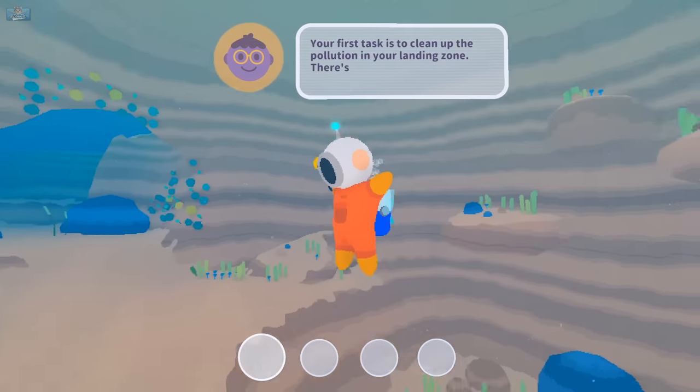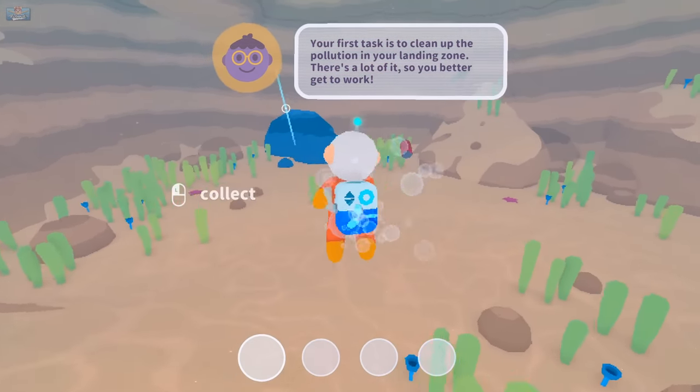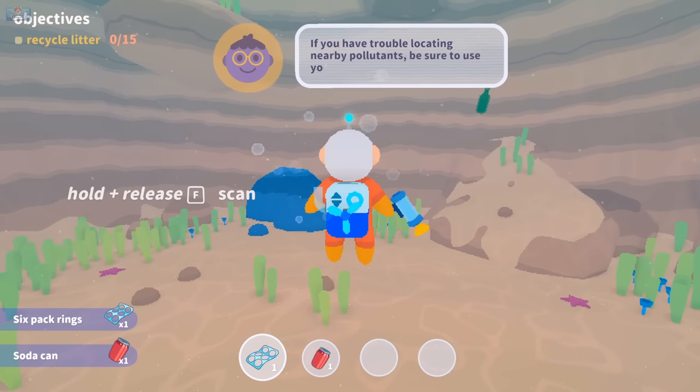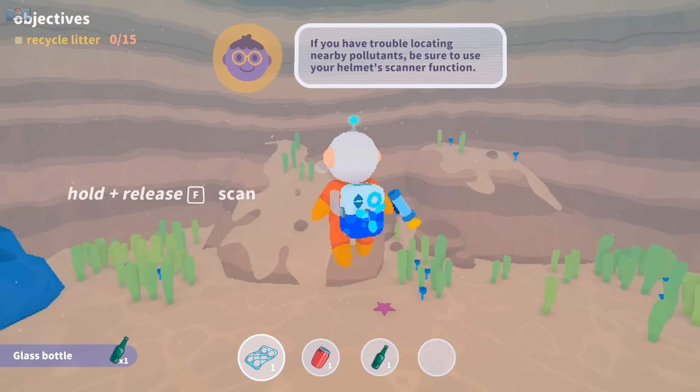Descend. Your first task is to clean up the pollution in your landing zone. There's a lot of it, so you better get to work. Hold and release F to scan. If you have trouble locating pollutants, be sure to use your helmet's scanner.